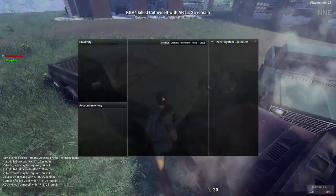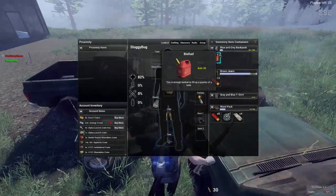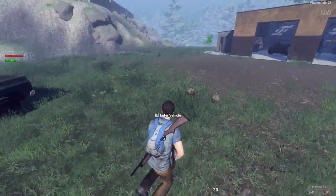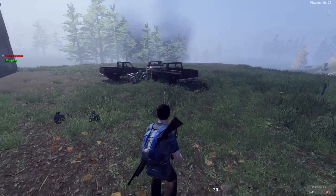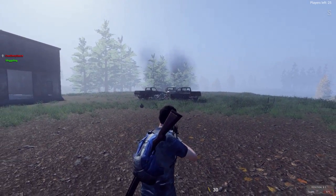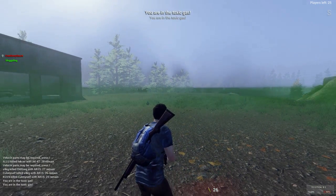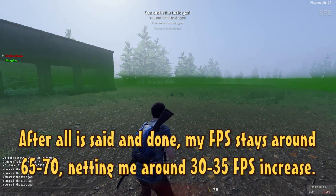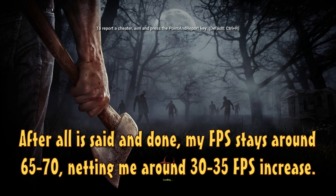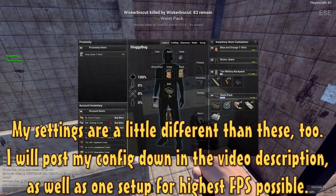Don't be afraid to experiment with the config — just always have a backup, and even if you don't, you can get a default config from H1Z1 by deleting your config. If you know a trick to getting FPS that I may have left out, let me know in the comments. H1Z1 is still in alpha, so a lot of this will change as they implement in-game settings. If this video helps you in any way, drop a like. I appreciate you taking the time to watch, especially if you made it this far.